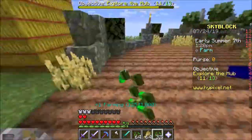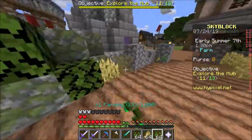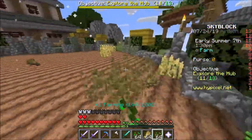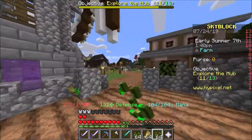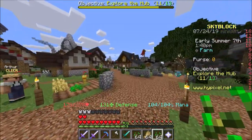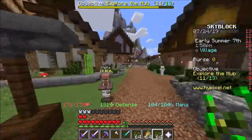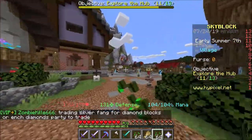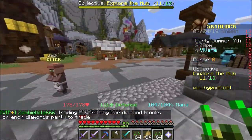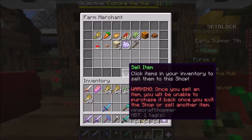The thing is, you get so much seeds and you're probably not gonna use them. So what I do with the seeds is go back down here. I've got like three stacks and 43 seeds. I'm gonna go down here to the farming merchant — I don't know what it's called, really. Don't go in the hub, it's just at the farmer's mansion. There's a sell item option here.